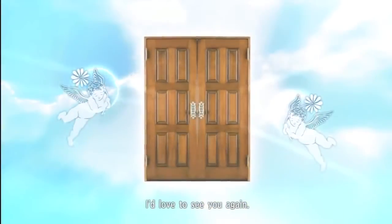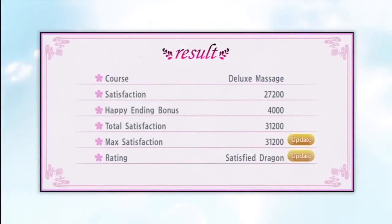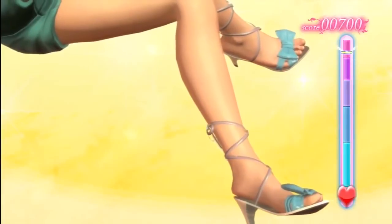You move the left and right thumbsticks in clockwise and counterclockwise motions, which happen to be right over that area of her body. What a coincidence, right? Course, satisfaction, and happy ending bonus. Just in case you thought it might be on accident — it's not. Now we're going to show you what happens when you fail, because it's just awesome.